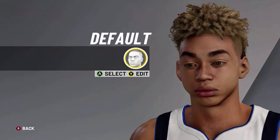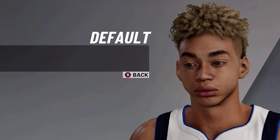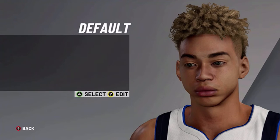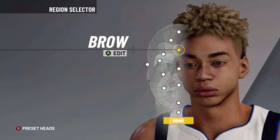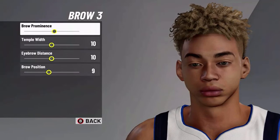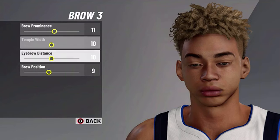Now we're going to do the skull — we're going to do the default skull, and we're going to do 10/10, so just normal. Now we're going to do the brow — we're going to do brow 3, pretty snazzy. Now we're going to do 11, Providence, 10, 10, and 9. Looks pretty nice.